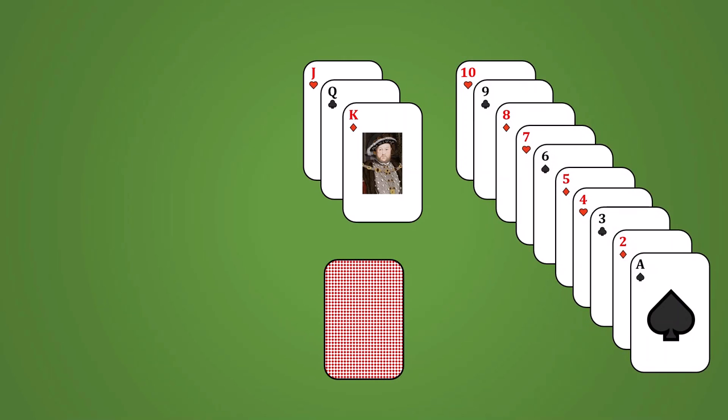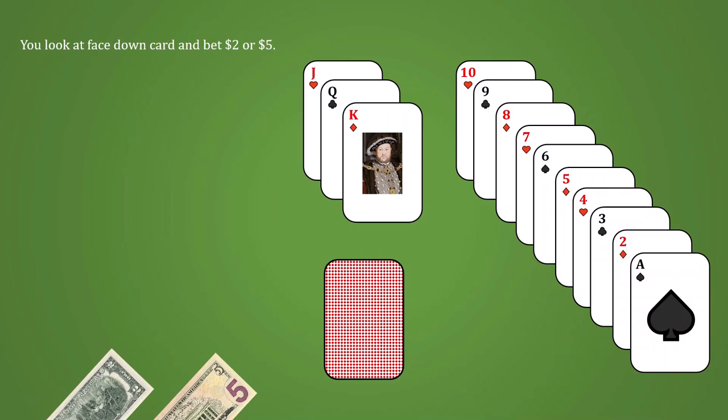If it's anything else — any card that doesn't have a face — it is a losing card. After you've observed whether you have a winning or losing card, you have a decision to make: you must either bet $2 or $5.